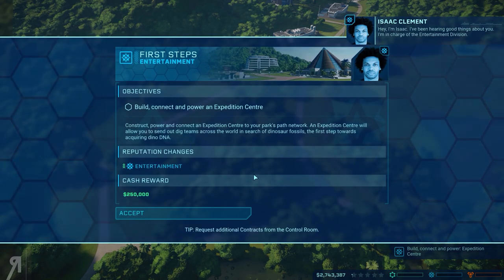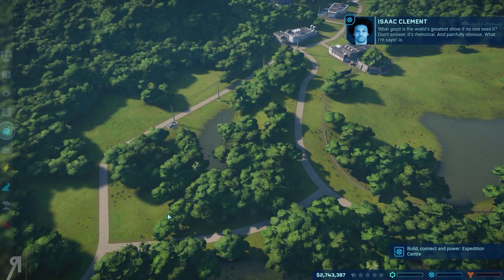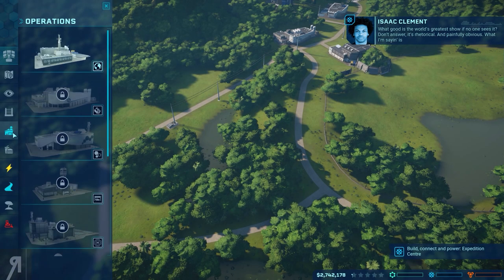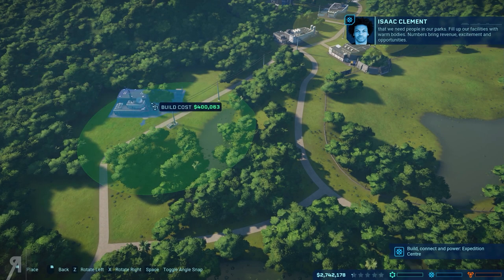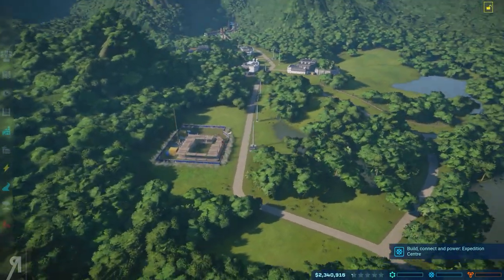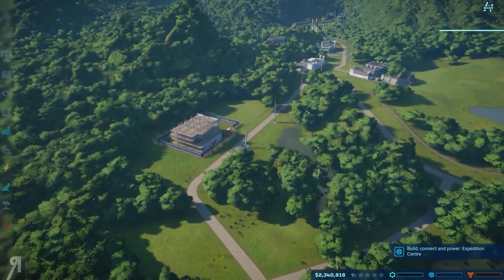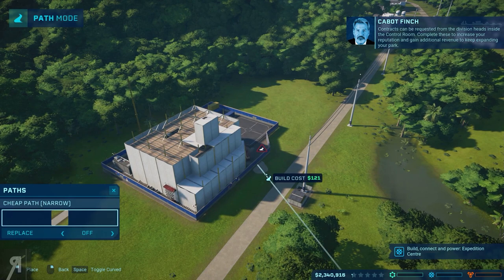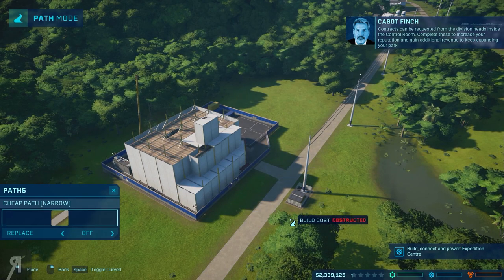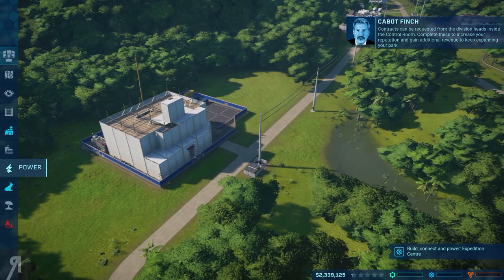Hey, I'm Isaac. I've been hearing good things about you. I'm in charge of the entertainment division here. What good is the world's greatest show if no one sees it? We need people in our parks — fill up our facilities with warm bodies. Numbers bring revenue, excitement, and opportunities. Contracts can be requested from the division heads inside the control room. Complete these to increase your reputation and gain additional revenue to keep expanding your park.